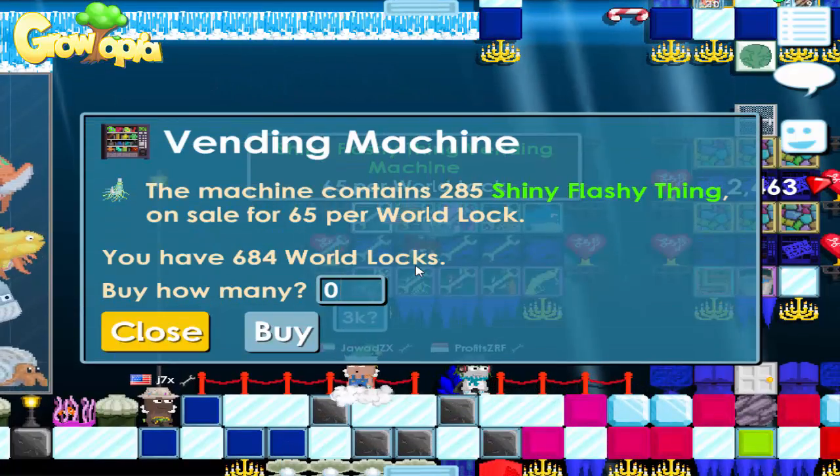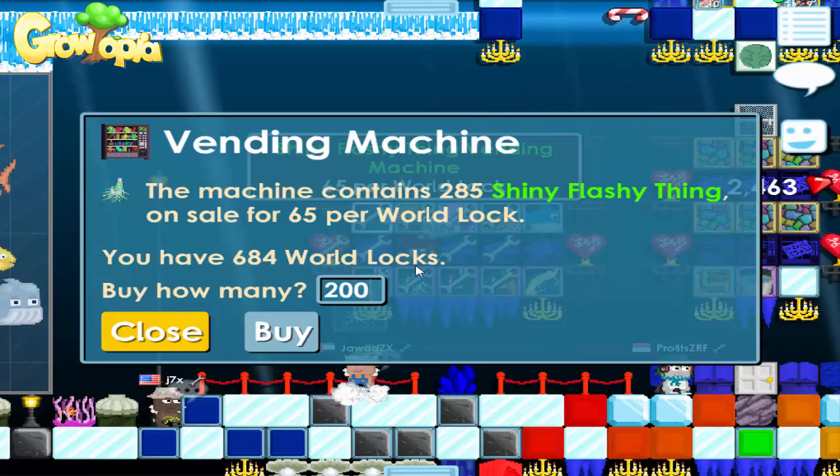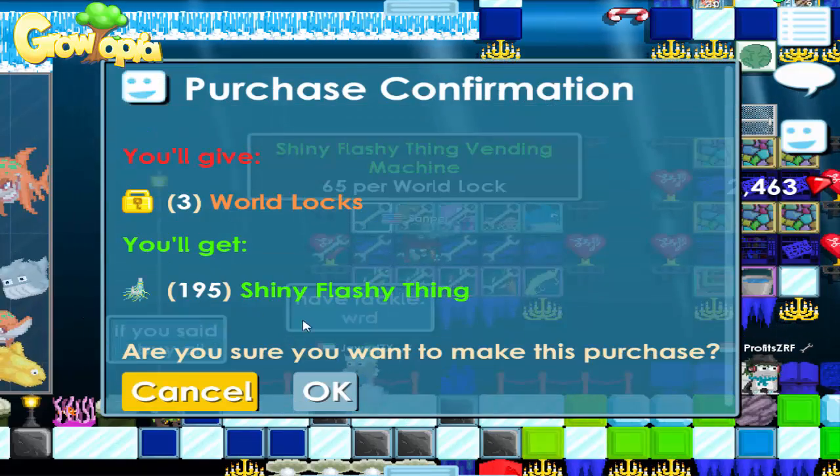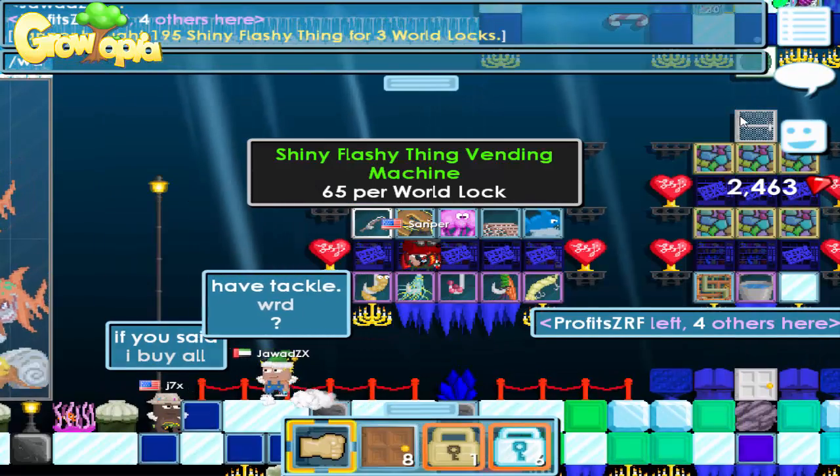The bait you want to buy is worms and shiny flashy things. Simply spend 3 Warlocks on 195 shiny flashy things. You buy it and go to your world.